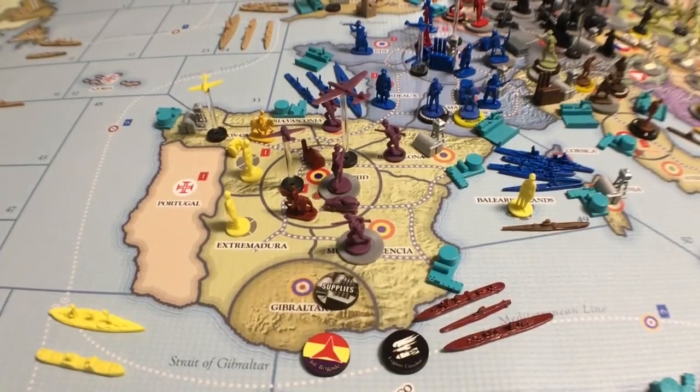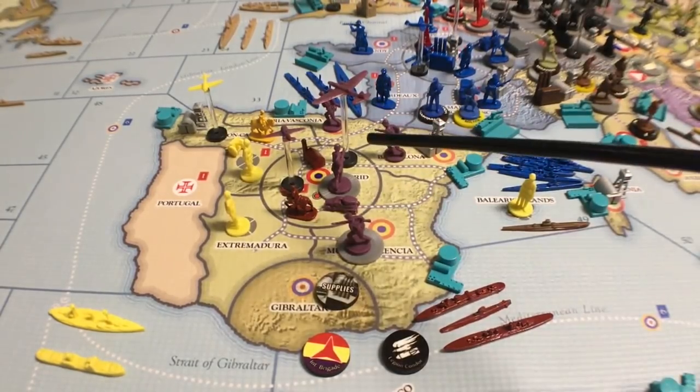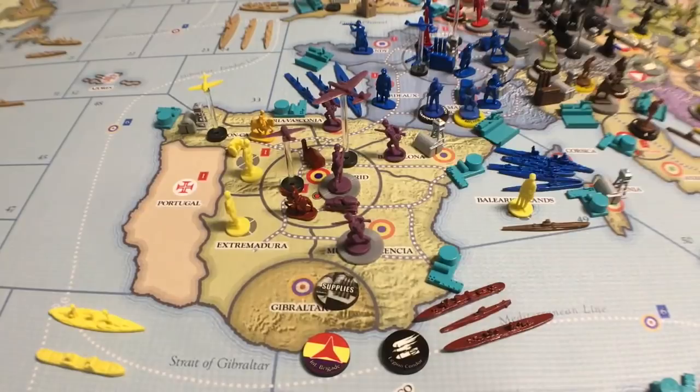For popular support, the Republicans get one additional recruitment die roll for each alliance where at least one member has chosen the full intervention option against them. For instance, if Britain and Germany both chose the full intervention option against the Republicans, they would receive two additional recruitment die rolls per turn. Normally you get one recruitment die roll — if the British are fully intervened you'd get two, and if the Germans are also fully intervened you'd get three recruitment rolls for the Republicans.